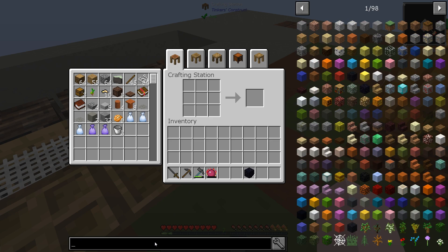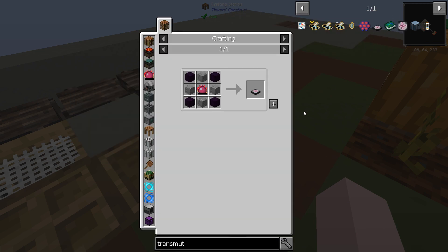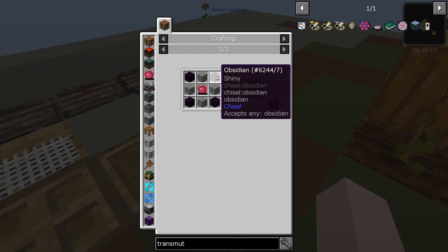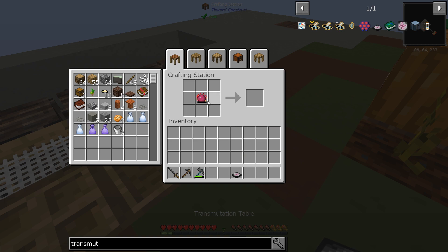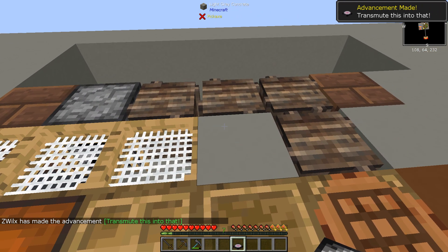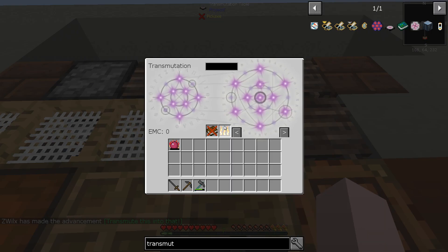Transmutation table - this guy here. Pretty easy: stone and obsidian, that's all it takes. We're going to put that right there. So what is this funny looking interface? Anything you put in here, it's going to remember it over in this section here, and it's going to create EMC for you for each thing you put in.